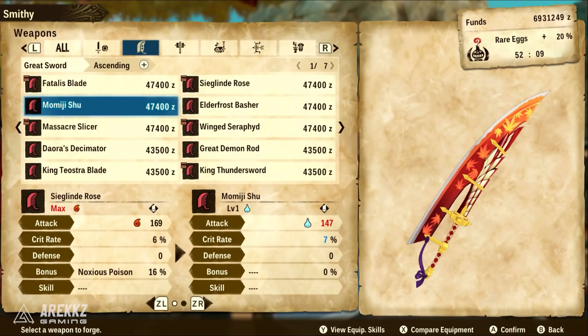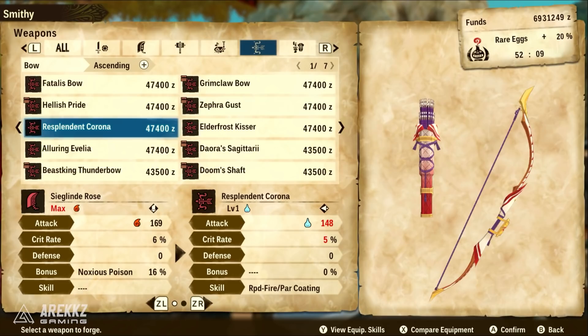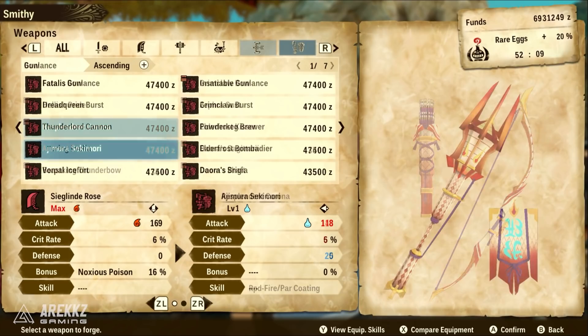Jumping over to the Mizutsune weapons — water weapons here, so decent attack, not the highest but not too bad, with a slightly higher crit rate percentage. Some decent defense on the sword and shield. For the bow, this setup is rapid fire with paralysis coating, which is actually quite nice, so this could well be a potential choice. That's pretty much it for the weapons.